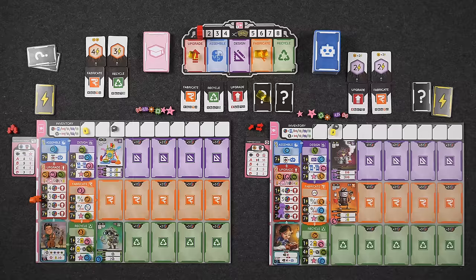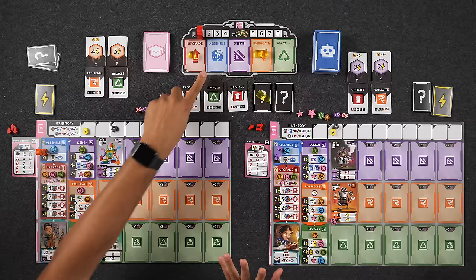That's it for the upgrade phase. We now skip assemble and design since nobody chose those phases and no energy cubes are on them, moving directly to fabricate.